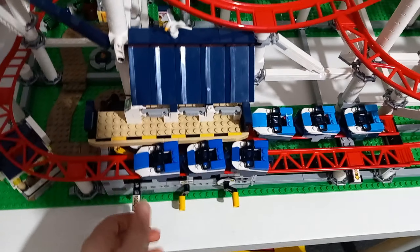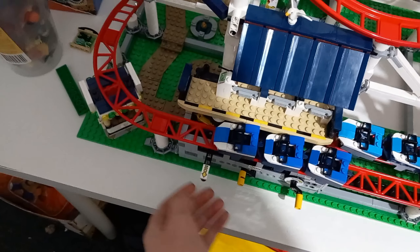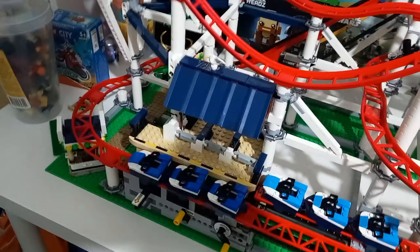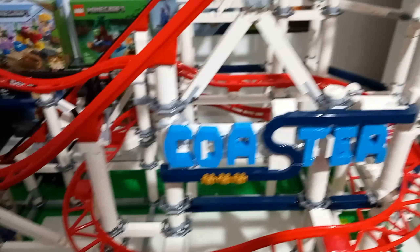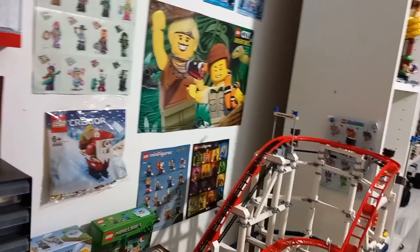And into the brakes — then we can move this forward, or we can just sort of edge it forward into the station. You've got the air gates there and then the big sign. So that's the main part of the roller coaster. You've got all these sort of tires at the top. This isn't my official review — this is just me showing you it.